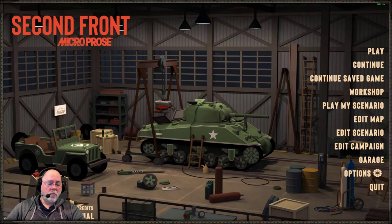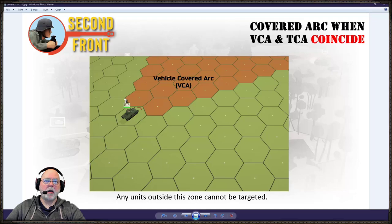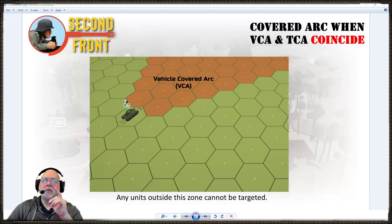I whipped up a quick graphic to show you what a covered arc looks like in Second Front. This first image shows a situation where the vehicle covered arc and the turret covered arc coincide — they're pointing the same direction, basically towards the front of the vehicle — and it forms a cone. The red arrow points to the hex spine, and the two hexes on either side of the hex spine define the rows of the covered arc. Everything in between — the area shaded in red — is what the turret and any bow-mounted weapons such as a bow machine gun can fire at.